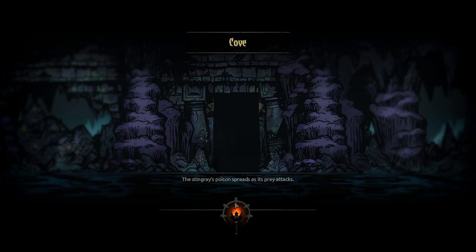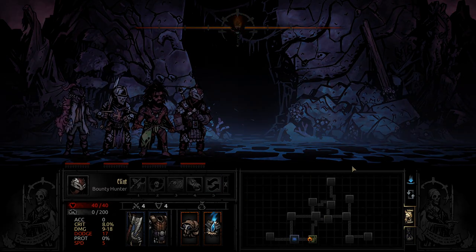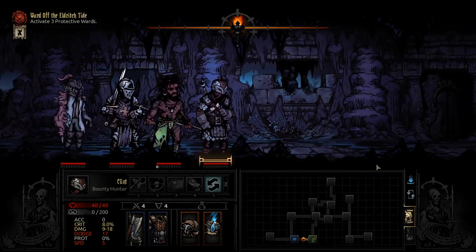We do have a Dyeranger here from Cell, and this is for Trell, our Revenant. Because we're activating three protective wards, we've just got to kind of travel along and go as many places as we can here.